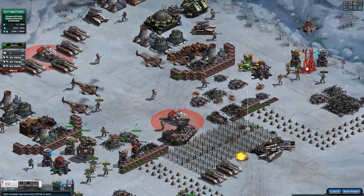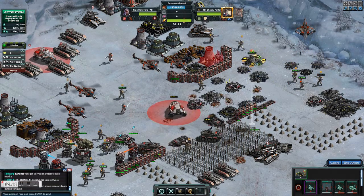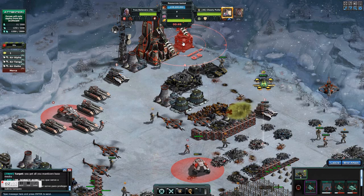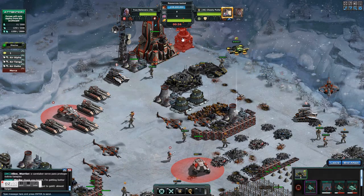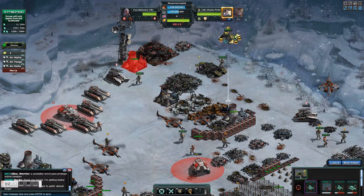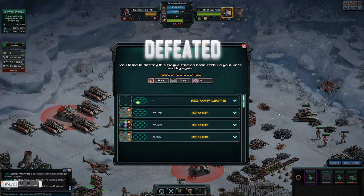You'll also notice that my manticores are taking things out really quickly. That's because they are level 19 — I'm just one token short of making them level 20, which I should have in a couple of days. I don't know if the level 20s have any special ability. There's usually a special ability once you reach level 20. Some units have that special ability and others don't seem to have any special ability other than having more hit points and damage per second once they reach level 20.